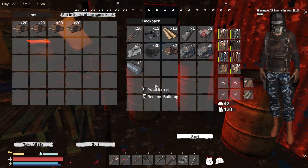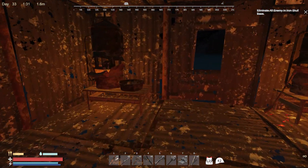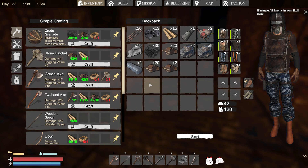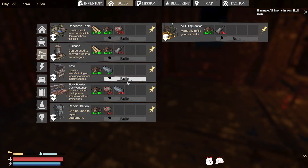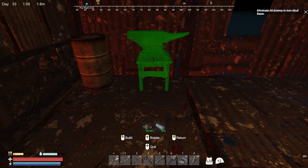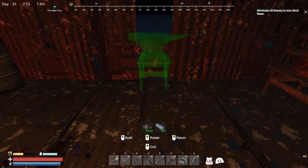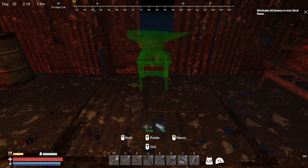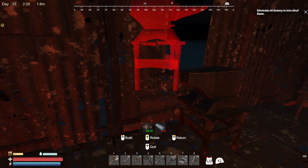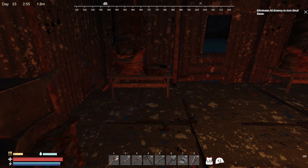Build! Here we are — a repair station and an anvil. I need more scrap for the next thing. Let's go get more scrap. My place is coming together. We're going to put the anvil right here. And what was the other thing I needed to build? A black powder station — I need four of those components, but we're gonna make it.